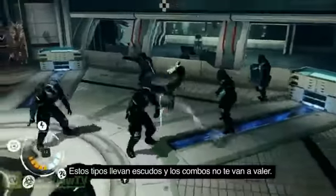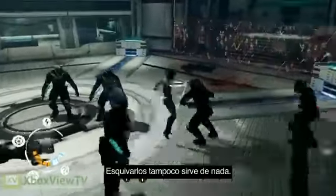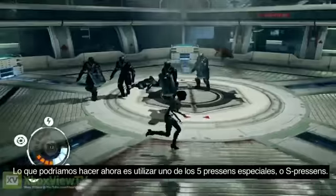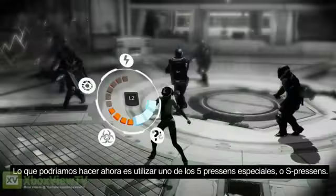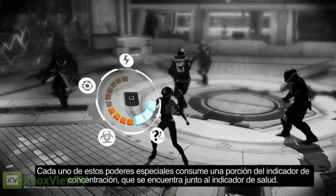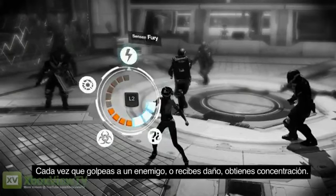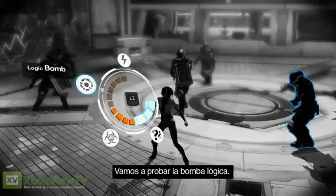These new guys have shields and combos are not gonna work. Vaulting over them is not gonna work either. What we might wanna do now is actually use one of the 5 special Presence, a.k.a. S Presence. Each of these special powers will consume one chunk of your focus gauge, which you can see opposite the health gauge. You gain focus every time you hit an enemy and every time you get hit. Let's try the logic bomb.